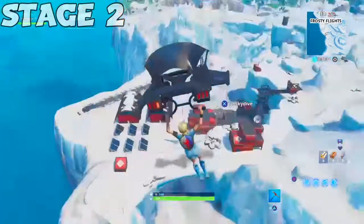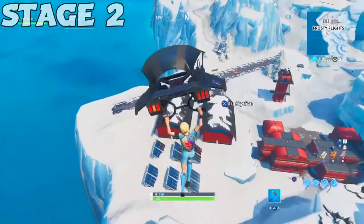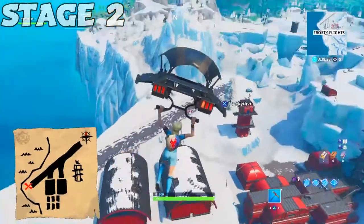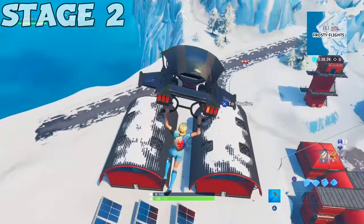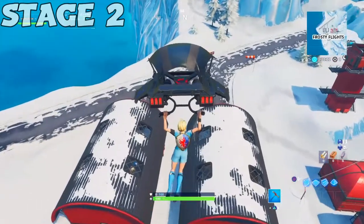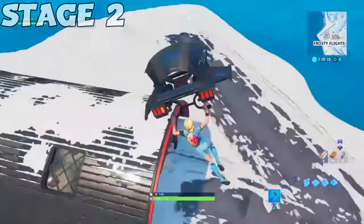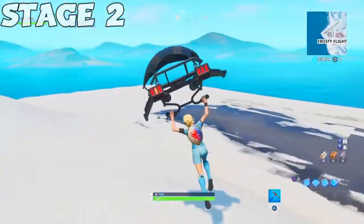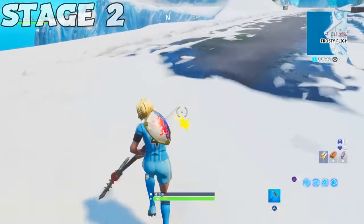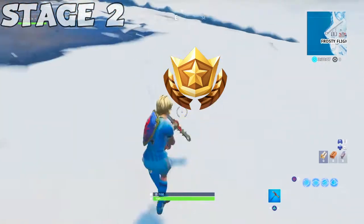Once you complete stage 1 — searching the treasure map at Paradise Palms — stage 2 is very easy. When you get the treasure map, it shows you a shape, and I'm showing you that in bird's eye view at Frosty Flights. This is where you need to come to. The challenge for stage 2 is to search the X on the map. Looking at the map, the X will be at the end of this track at Frosty Flights, and this is where the battle star will be spawned.